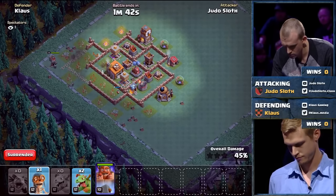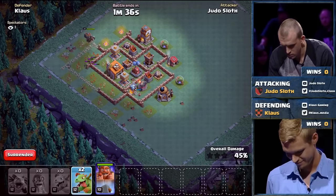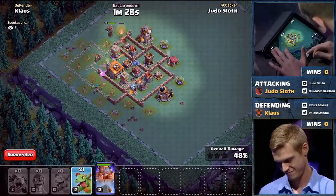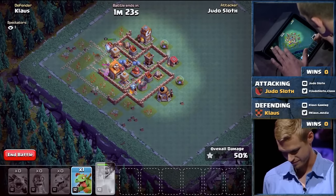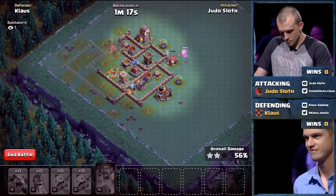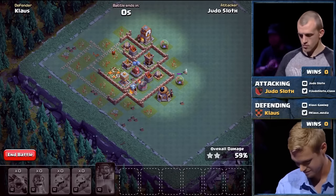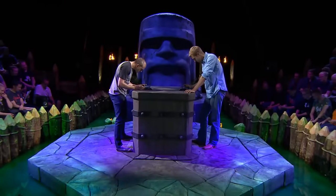Judo Sloth is still going after the Builder's Hall. He's at 45%, sitting really strong. The Battle Machine is running around — it's alright because he's at 48% and just needs one more thing. There is the first star! A camp got in the way of the Battle Machine going after the Builder's Hall, but he got it anyway and grabbed two stars. The last Dragon brings it to 59% two-star, so Judo Sloth takes that first victory and is up 1-0.